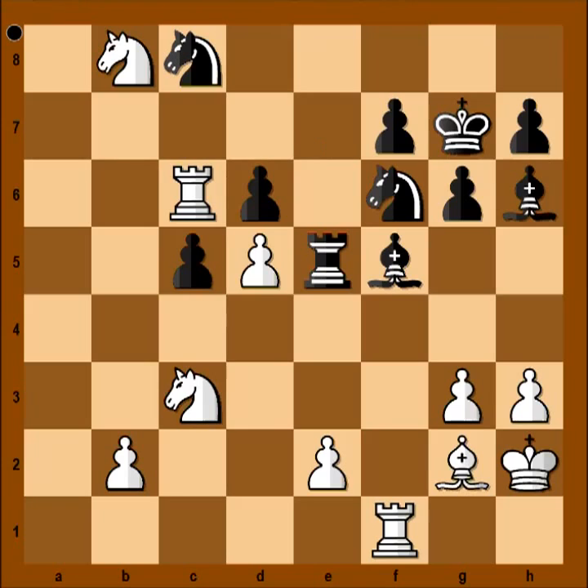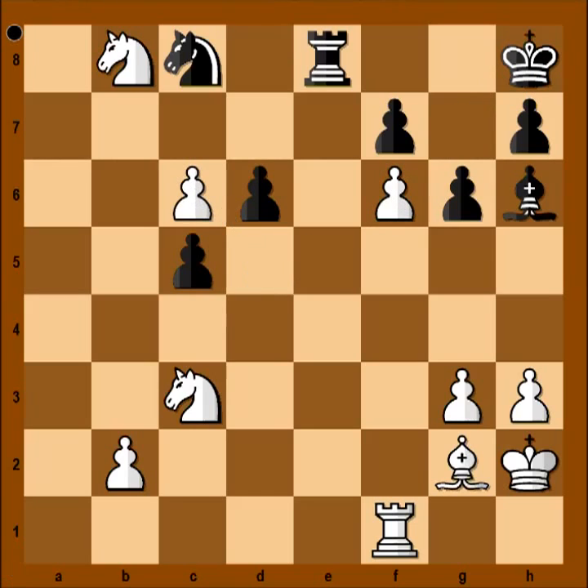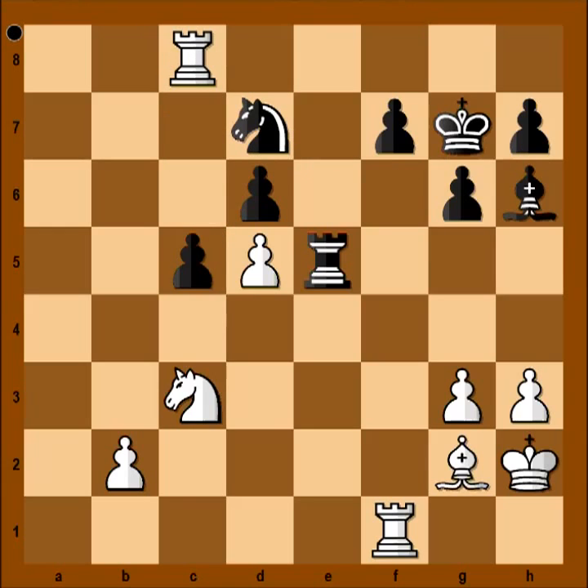If knight goes to e7, then rook takes pawn. So, rook to e8 was played. e4, attacking the bishop. Bishop to d7. How would you continue? The first move that comes to mind is rook to c7 — this is not a bad move. Instead, e5. No time to take the rook: if bishop takes rook, then check, and white is winning a piece. So after e5, black captured the pawn on e5. But now, knight takes bishop — the defender of the knight is removed. Knight takes knight, rook takes knight. Black could have resigned here.